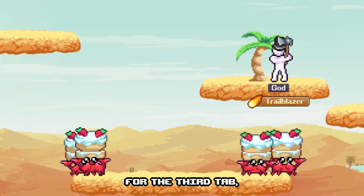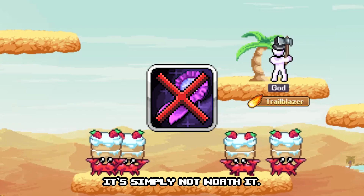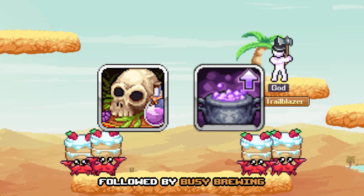For the third tab, do not invest into back to basics — it is simply not worth it. Assuming you picked shaman, we max sharing some smarts, followed by buzzy brewing.